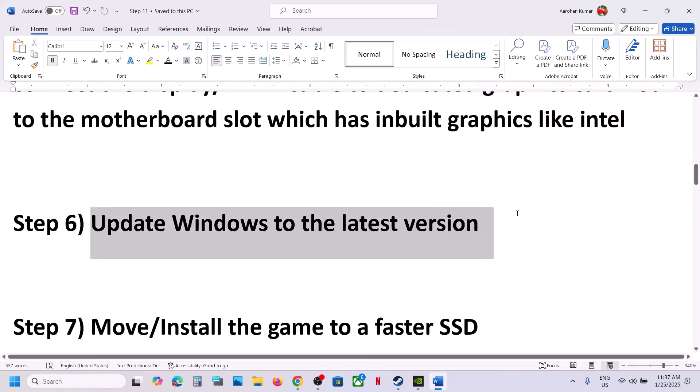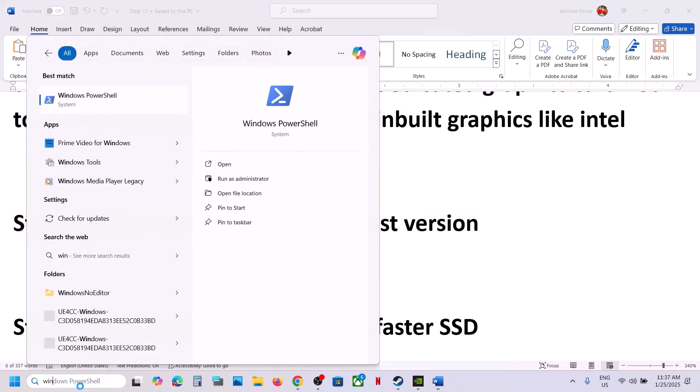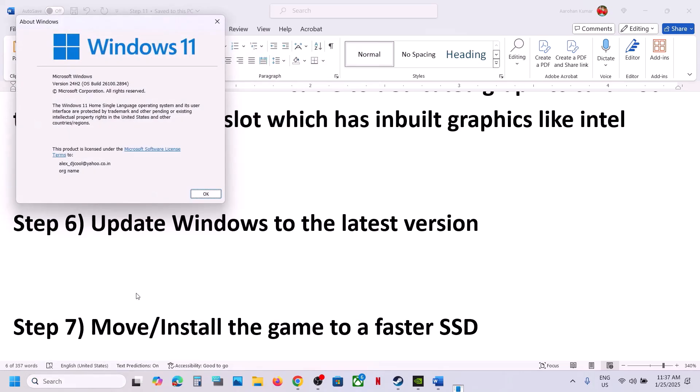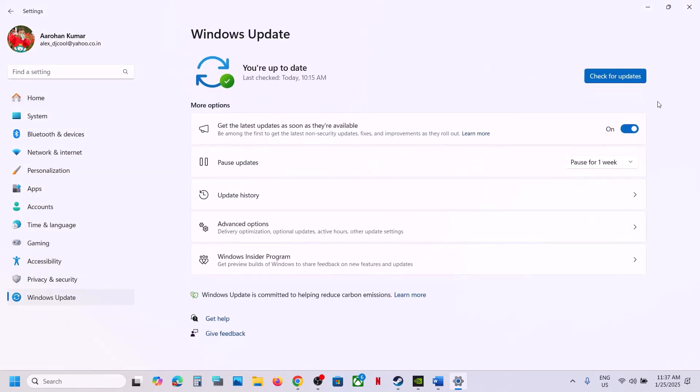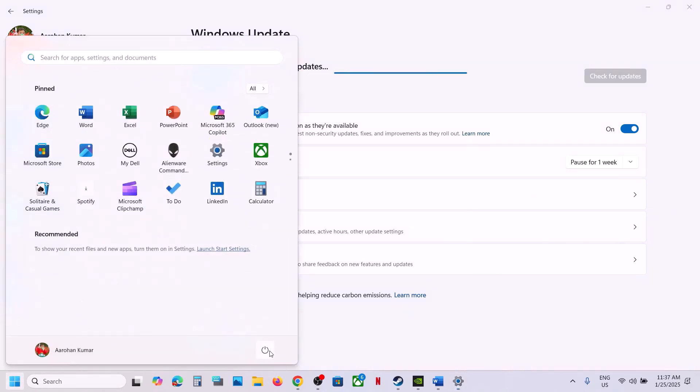The next step is to update Windows to the latest version — this is important. In this example, Windows has been updated to version 24H2. Go to Windows Settings, go to Windows Update or Update and Security, and click Check for Updates. Once all updates are installed, restart your computer. After the restart, launch the game and check.